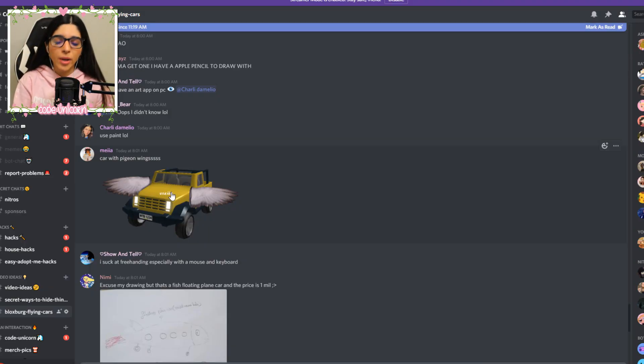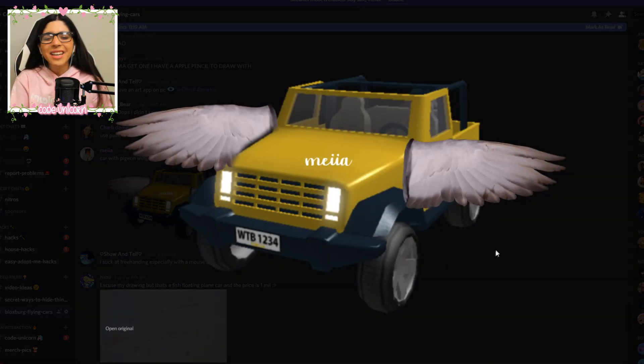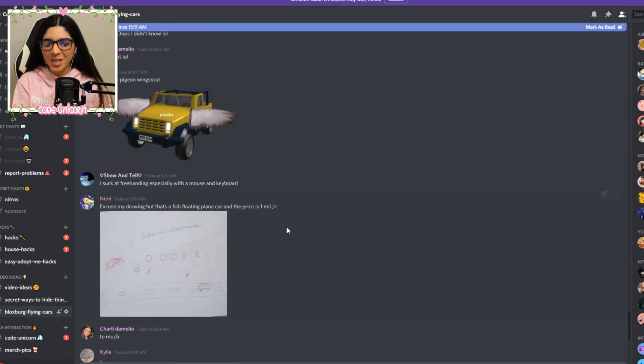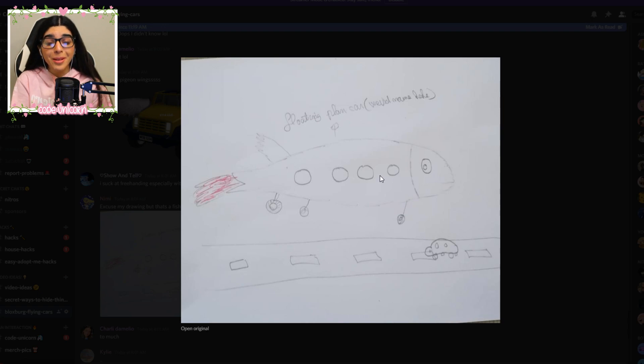We have a car with pigeon wings now — it's not angel wings, it's pigeon wings. That's very interesting. But Nimi here made a fish-floating plane car, and the price is $1 million. Can you imagine something costing $1 million? Like a giant plane — a private jet or something. Bloxburg needs to add yachts, or jets or something like that, because that would be super cool. But it's a fish, which is just so funny to me.